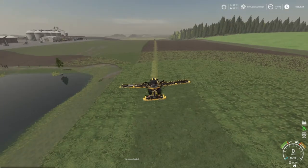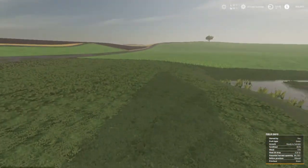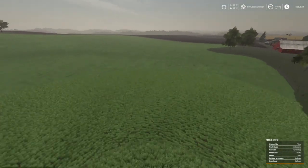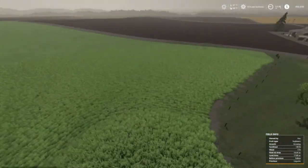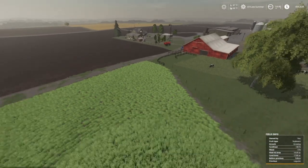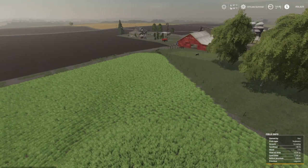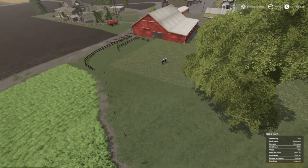I'll let the helper catch up since he's on follow-me mode. You'll probably remember this being canola and these two fields over here being wheat. Well, I'm in late summer now and I had to restart the map — I love this map but my animals got out of hand. I had cows and pigs but no chickens or sheep.